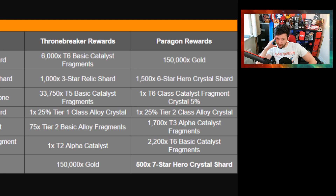My mind is a little boggled by that one — we'll call it weird rewards. Paragon players could have picked up an additional 6,000 Tier 6 basic catalyst fragments if they chose that. I don't know if that was the intention from Kabam — to allow players to go down that route of choice.